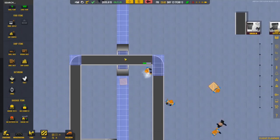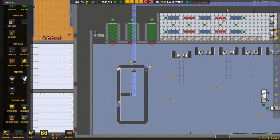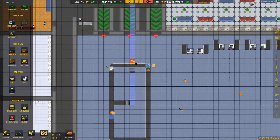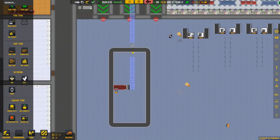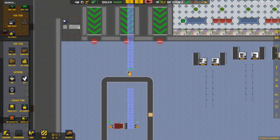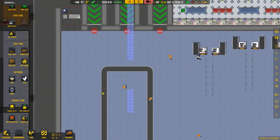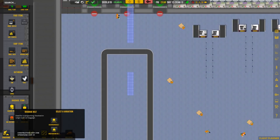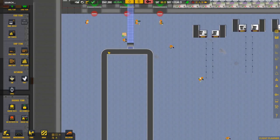That bit there is wrong. Let me get rid of that because it looks terrible. Actually, I don't even need to do that - I could just have it drop off there. I thought I'd make it look fancy but it just doesn't work. So: underground belt, drop off there - that's sorted.